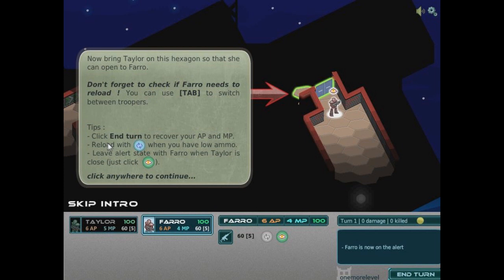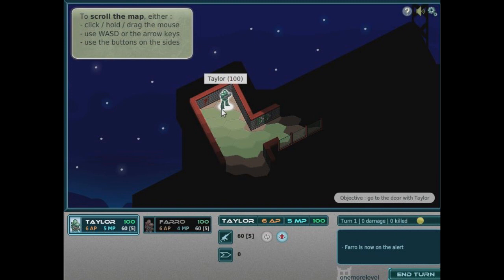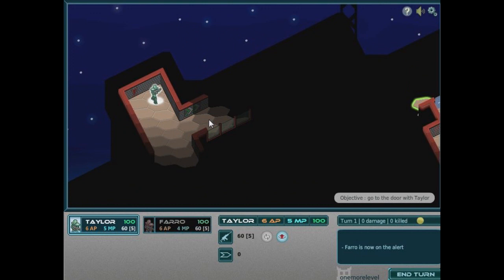Scroll using WASD. We've got to get over there — let's do this. God I love this music. I've got my two extra tiles.